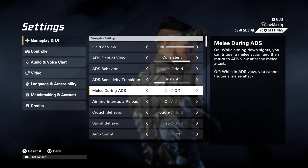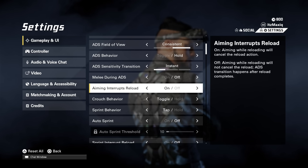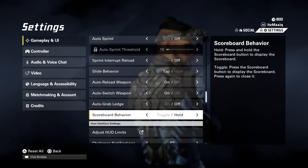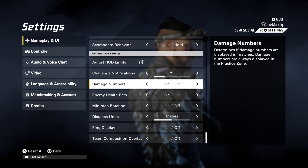ADS behavior I have set to Hold — that's pretty much the default. This is all personal preference. One useful thing: if you're fighting an enemy and you still have bullets left, you can interrupt a reload by just ADS-ing. The rest of these settings are also personal preference, but this is what I use.